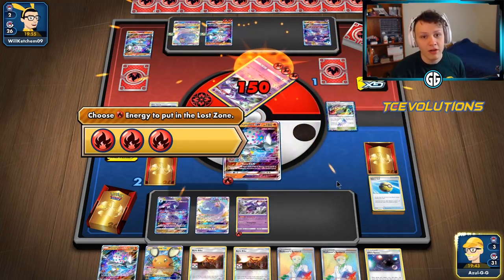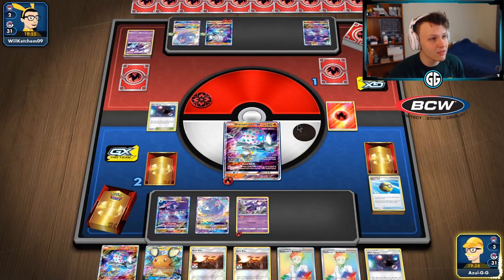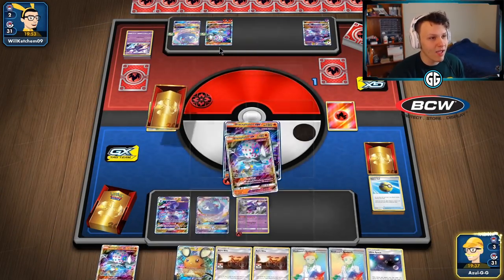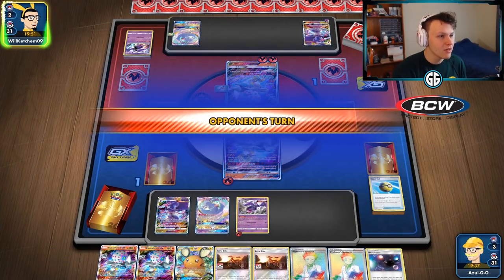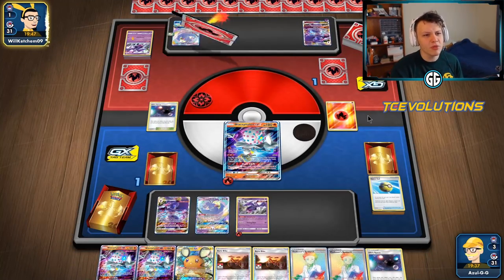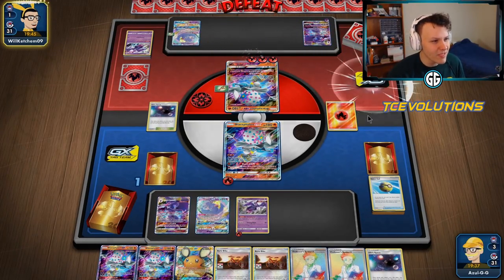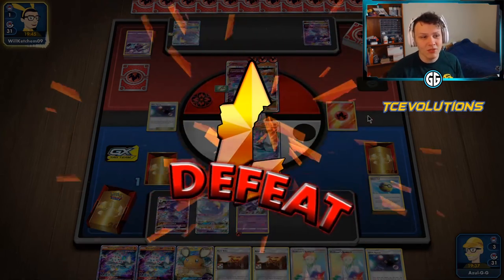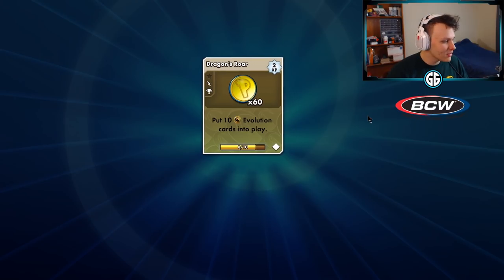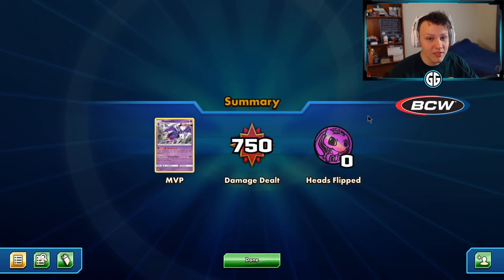I think we've lost this one — the battle of the Big Blacephalons. It was close overall. We kept it close but definitely unfavored with the way both our lists are built — definitely an unfavored matchup. They had Burst GX the whole time; for some reason I thought they used it earlier. Close one in the mirror, taking an L. Hopefully we don't play another mirror where they've got amulets in the next one.